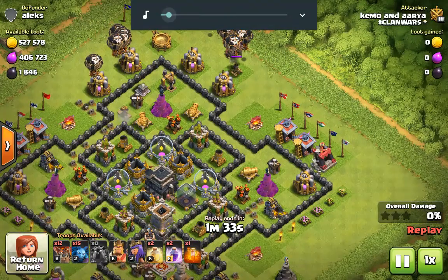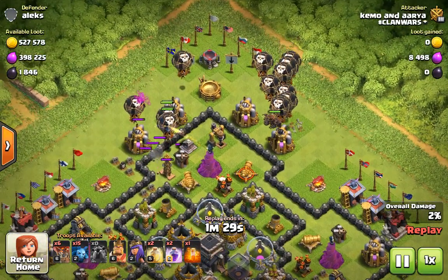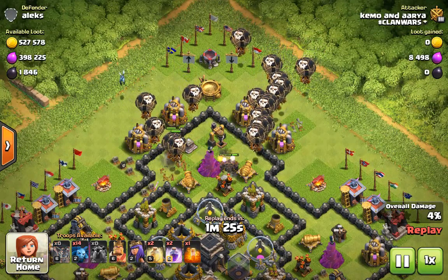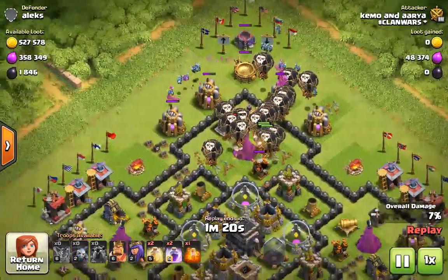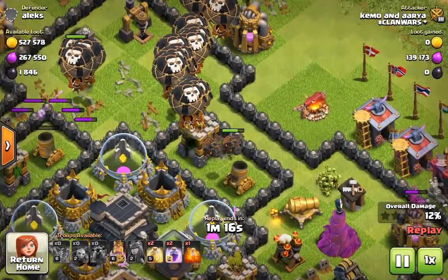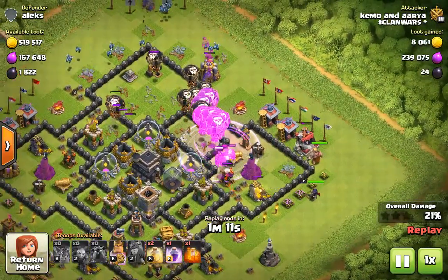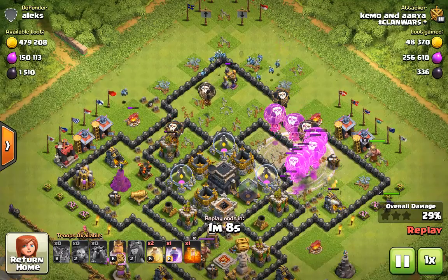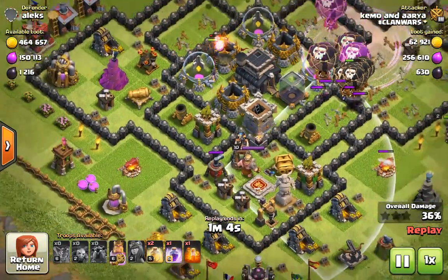I've released the lava hound and I'm releasing all the balloons, then releasing the minions after the balloons so that the minions are safe. All the tanking is done by the lava hounds, with a little bit of clearance by the heroes.